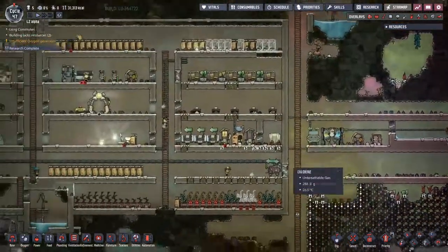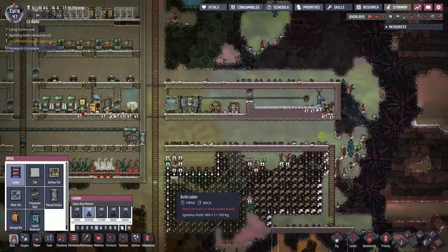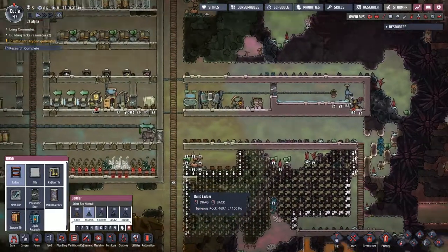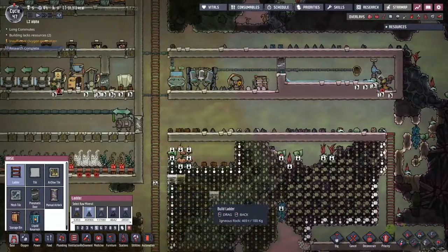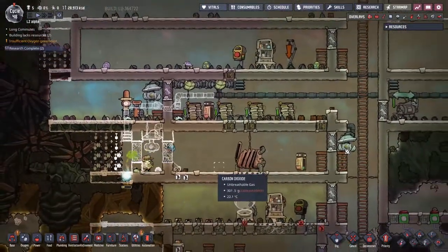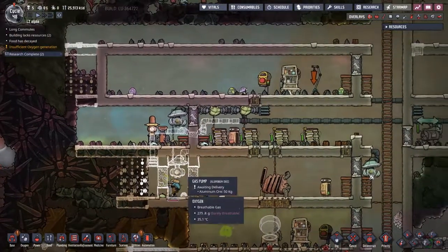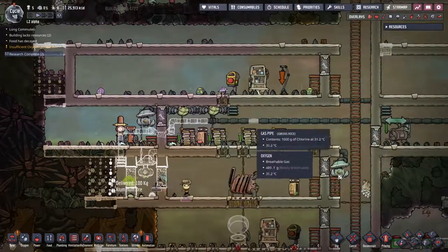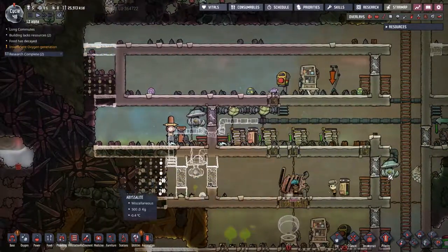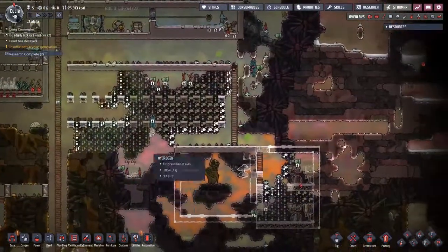This might be a little bit too much for Miss Align to deal with on our own, but we're just going to work like this. On this side of the base, we've got a crazy plan being hatched about how to deal with the chlorine. I've set up a little self-filtering airlock over here — it pumps its waste gases up and out this way, and then the chlorine that gets filtered out gets pumped into this room on the other side.